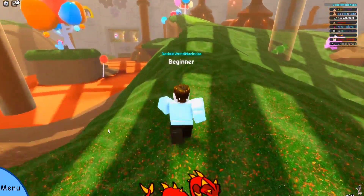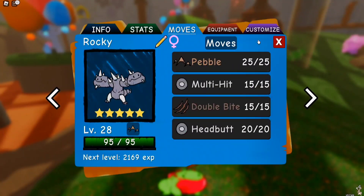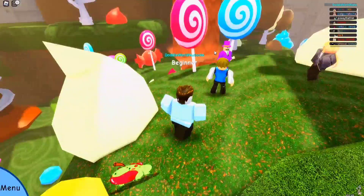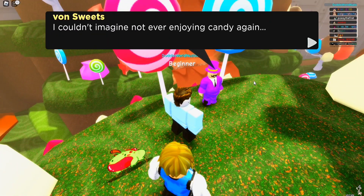Let me get my team sorted. I want to lead with Magical Banana - that's the right thing to do. We can stay with it until we get to Meltemore whose Double Bite would be an issue on food, then we switch to either Ladders or Rocky. I'm thinking we go Rocky at that point, then switch back to Magical Banana after. All right, here we go.